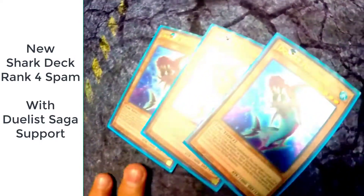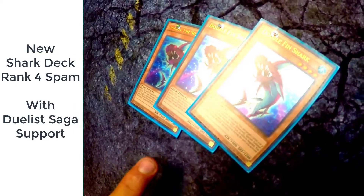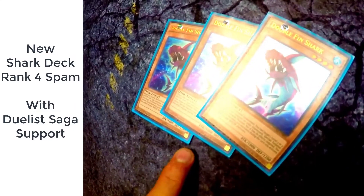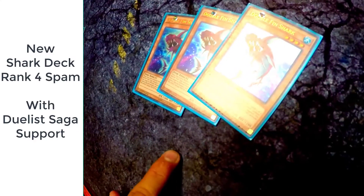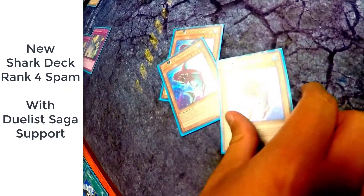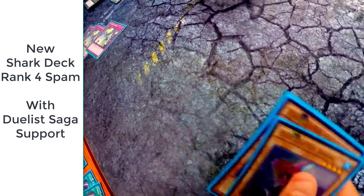First we're starting off with Double Fin Shark. Its effect is when this card is normal summoned, you can target one level three or level four water fish-type monster in your graveyard and special summon that target in defense position. Its effects are negated and you cannot special summon monsters during the turn you activate its effect except water monsters. This is really good to help you go into your rank four water monster plays — it's really based on rank fours to go into Bahamut and Toad.